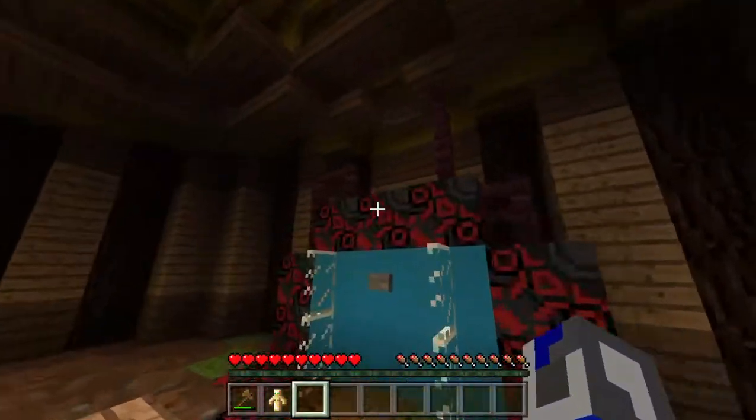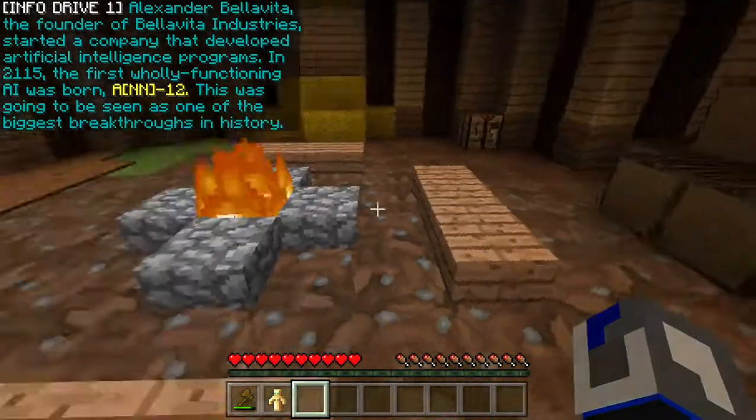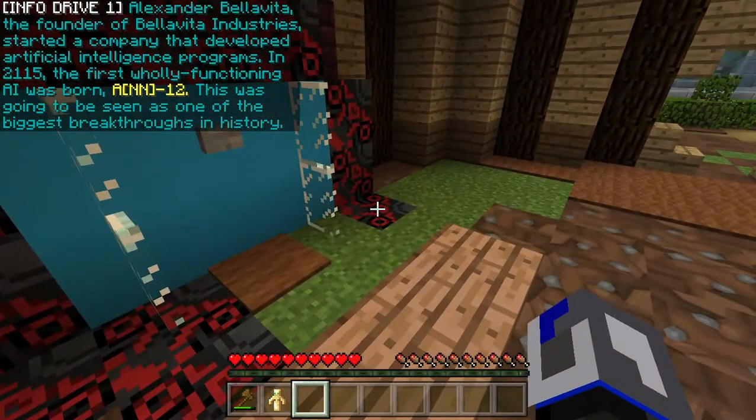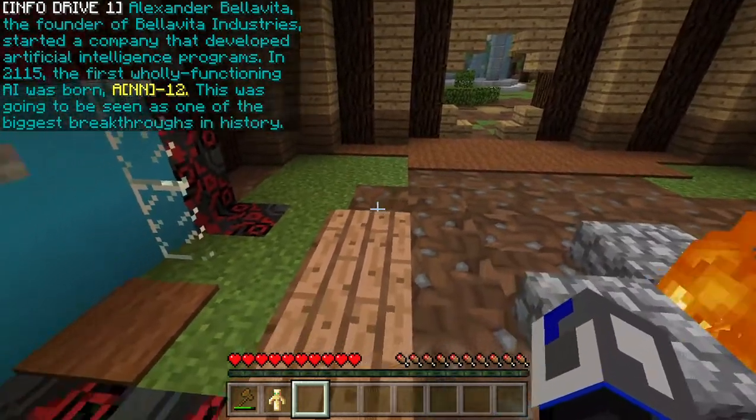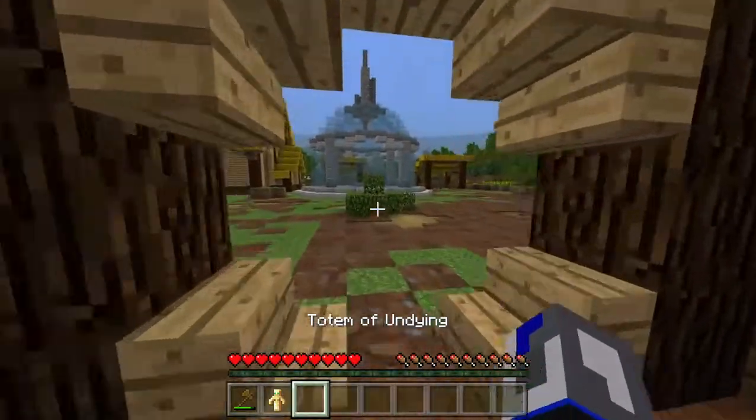There's a gigantic info machine here. It says: 'Info Drive One — Alexander Bellavita, the founder of Bellavita Industries, started a company that developed artificial intelligence programs. In 2115, the first wholly functioning AI was born. This was going to be seen as one of the biggest breakthroughs in history.' Anyway, let's go get this toy to the son.